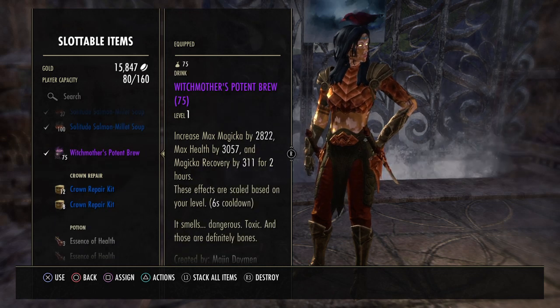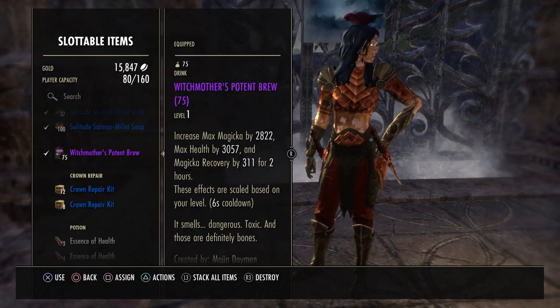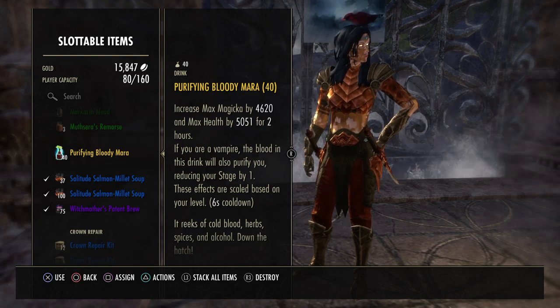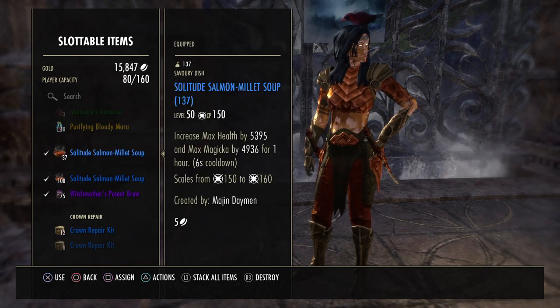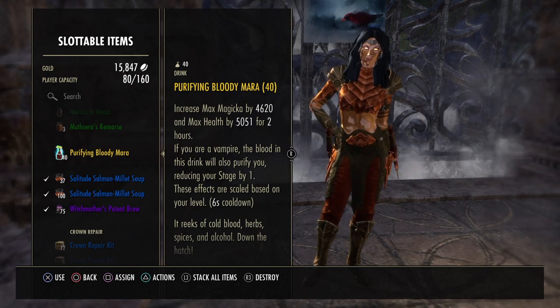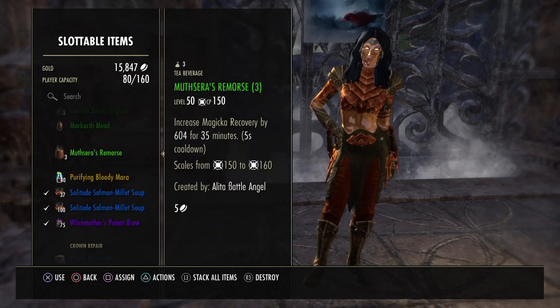There's also a food that gives you 2.8k max magicka with 3k max health and 311 magic recovery. Purifying Bloody Mara gives you 4.6k max magicka, the Solitude Bistep food gives 4.9k max magicka and 5.3k max health. If you just want to use a gold food, go for it, but Solitude Bistep food is better overall.